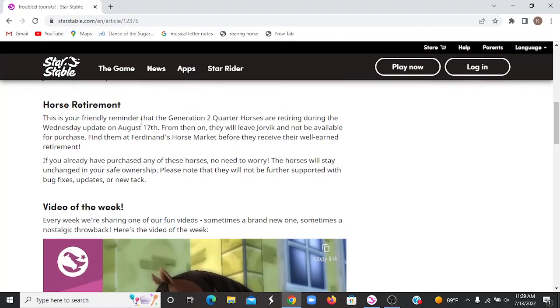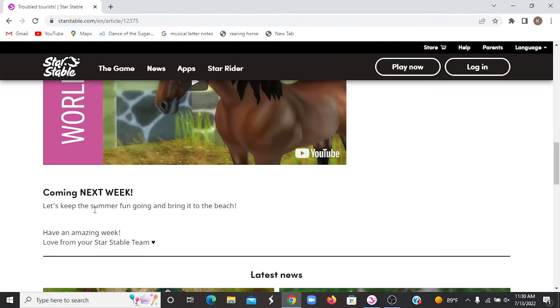Horse Retirement: this is a friendly reminder that the Generation 2 Quarter Horses are retiring during the Wednesday update on August 17th. From then on, they will leave Jorvik and not be available for purchase. Find them at the horse market before they receive their well-earned retirement. If you already purchased any of the horses, don't worry — they will stay unchanged in your safe ownership. Please note they will not be further supported with any bug fixes, updates, or new tech. And next week, let's keep the summer fun going and bring it to the beach.